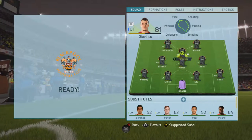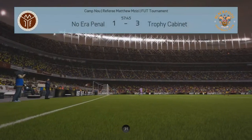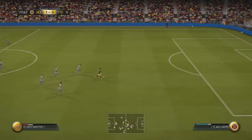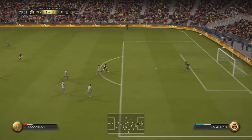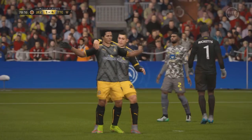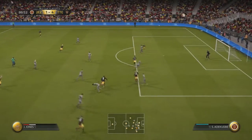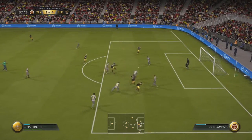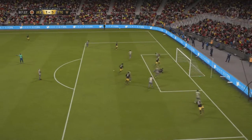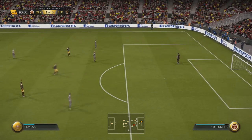We go ahead and do some subs — take off Jovinko, bring on Dempsey, because he's the only good player I have on the bench. In the 77th minute, we get through on goal with Giovanni Dos Santos, a great chance to close off the game, and the Mexican man finishes it with his left foot — 4-1. Then Jermaine Jones gives it to Obafemi Martins, Martins misses it first time, gives it to Bradley, and Bradley bags his second goal. We are now up 5-1. This game is pretty much done and dusted.